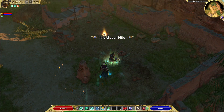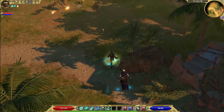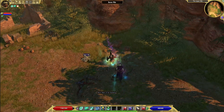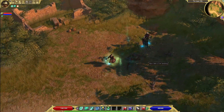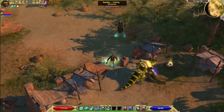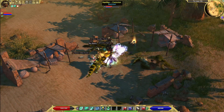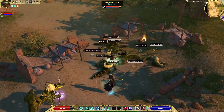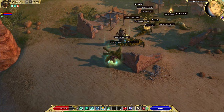The upper Nile. So, the reason it's called the upper Nile, even though it's technically in the southern part of Egypt, is because the Nile flows backwards — it flows from south to north, instead of north to south like a lot of other rivers. Early Egyptians didn't know that, so they said the place where it flowed from, being the south, was obviously the higher part because it's flowing downward. So they call this the upper Nile. The more you know.